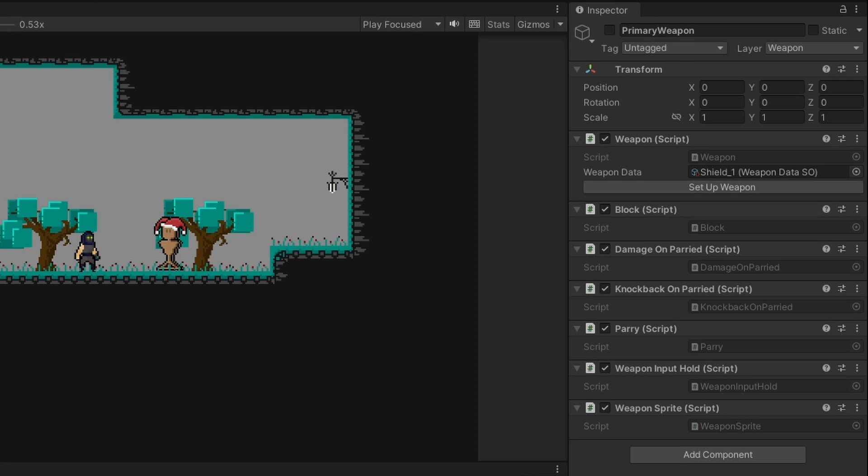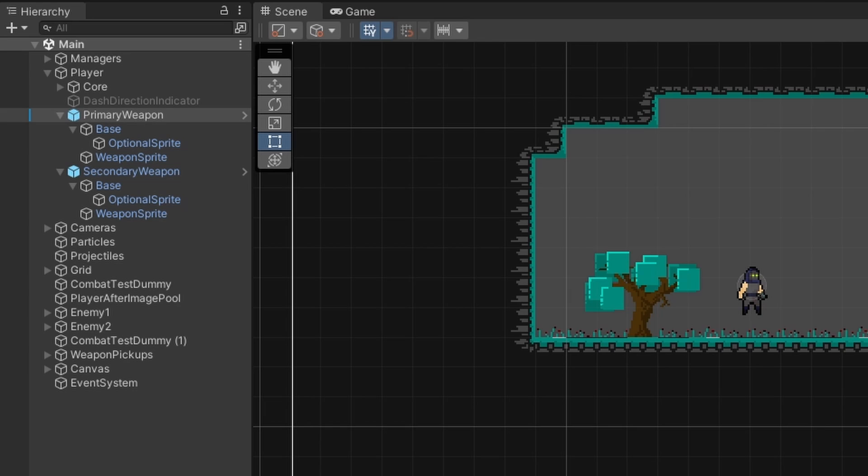There's one more component that we haven't talked about yet — a component that is currently on both of our weapons and probably will be on all of them — and that is the weapon sprite component. This weapon sprite component is actually what makes this weapon system quite unique. To explain it, we first need to explore the other game objects within our weapon.